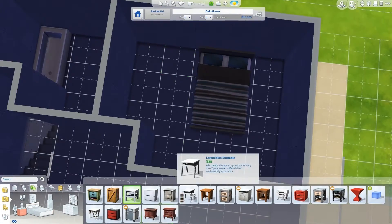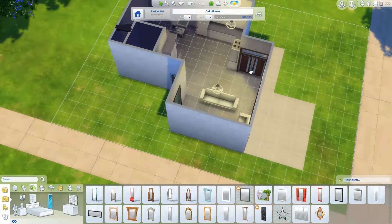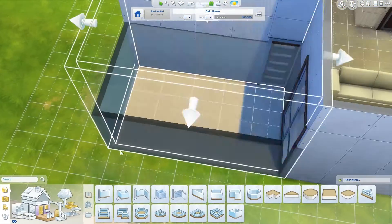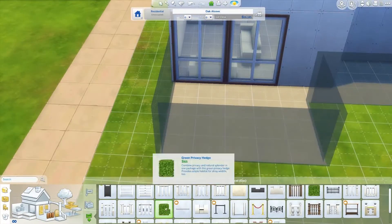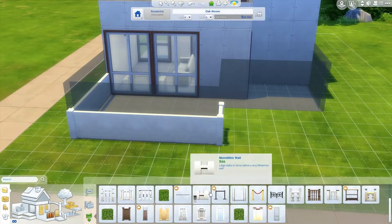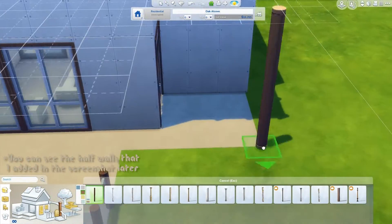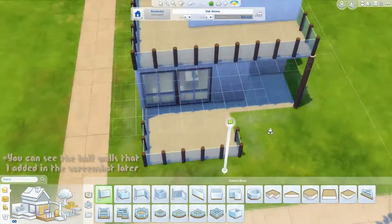Then I continued with the bedroom. I put a chair by the side to the wall, which finally two sims can actually use. And then I continued by figuring out how the outside should look. I had trouble finding a fence I liked because I didn't want a fence — I just wanted a half wall. Half walls were added to the game before I built this house, so I went with a classic glass fence.